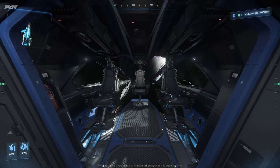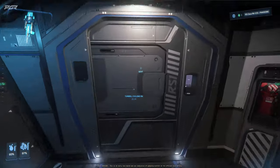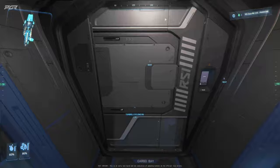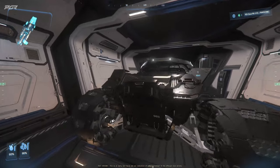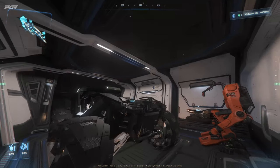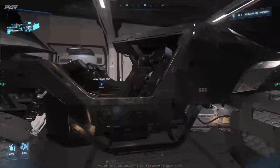Alright guys, so what I did was I put together an ideal setup for the Zeus. I'm going to firstly show you some of the utilities that I brought with me. First and foremost, I brought an Explorer Cyclone, which you can fit comfortably back here for the ES itself.